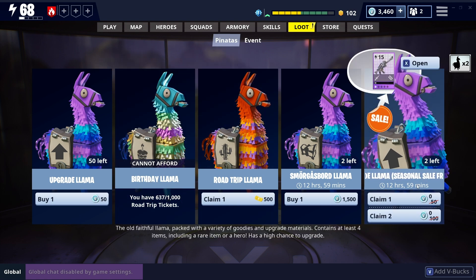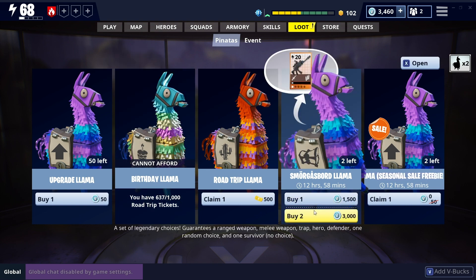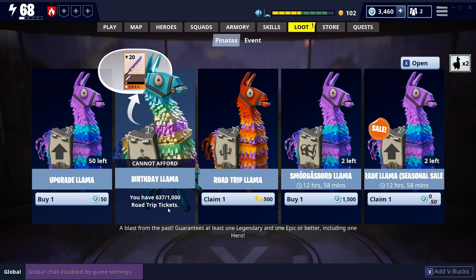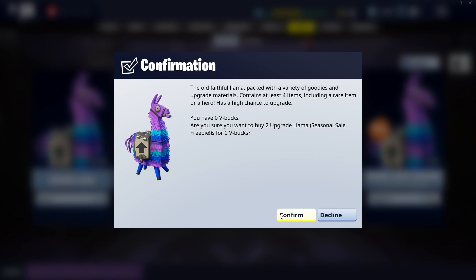We're going to start with the lowest first — the Upgrade Seasonal Llamas. I don't usually get much from these. Then we'll open the Founders Llamas, then the Shmorgasbord Llamas because they're always good, and then the Birthday Llamas, which is where the good stuff usually is. Let's have a try and see. Okay, Upgrade Llamas first. These are the freebies that we're all getting at the moment.